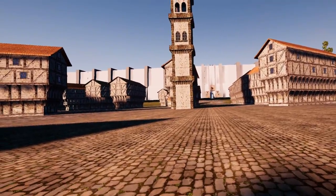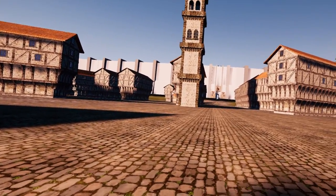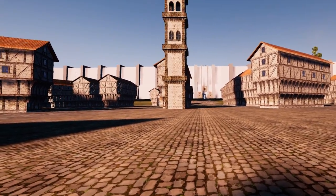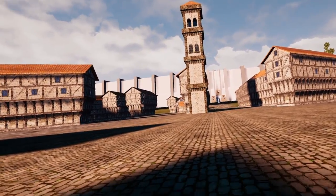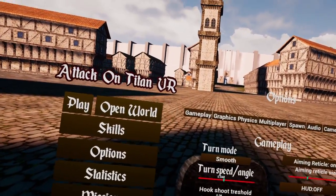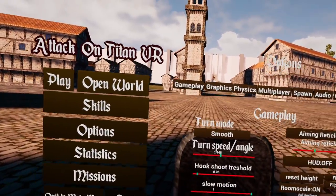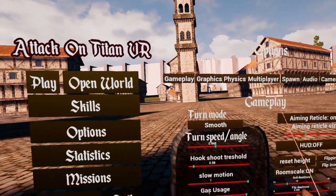Now let's talk about settings. There are some settings I recommend you change right away, and some I recommend you don't change until you're more comfortable. To access your settings, grab your bag and click on options. The first setting is turn mode — I recommend keeping this on smooth because it makes flipping and flip kills a lot easier. For turn speed, feel free to change it however you like, but keep in mind it affects your flip speed. For hook shoot threshold, I keep mine at base value and have noticed no difference when changed.